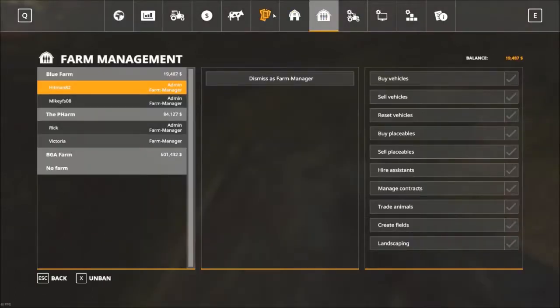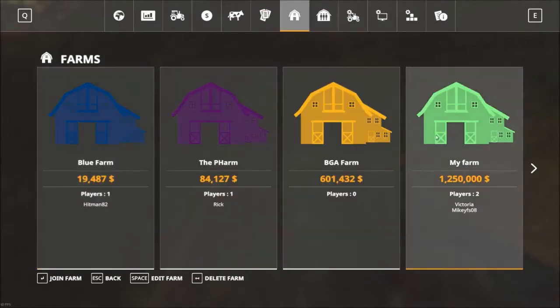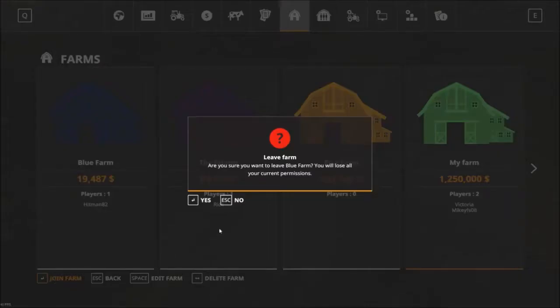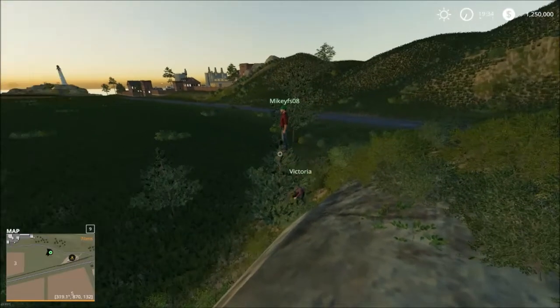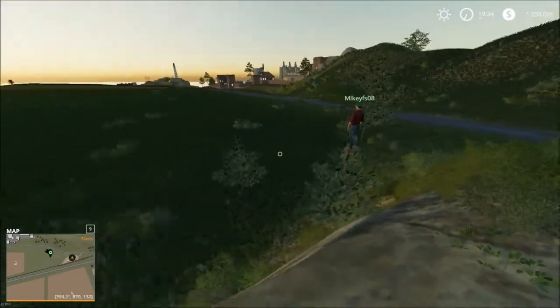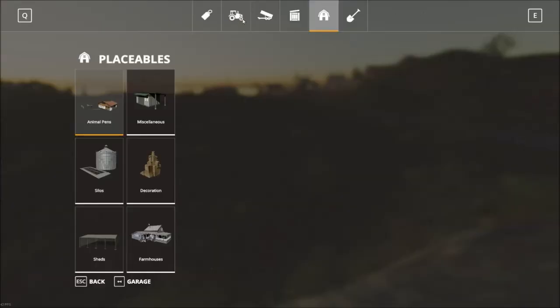There we go — got it. I'm going to that farm. Alright, so now we're on Green Farm, which is green. And we're going to call my farm Green Farm, are we? I'll let you set that up too. We're going to call it Green Farm at the moment.